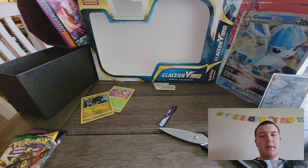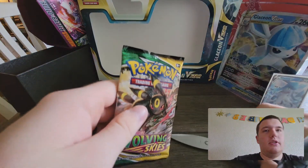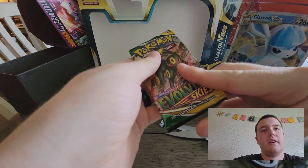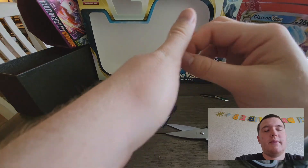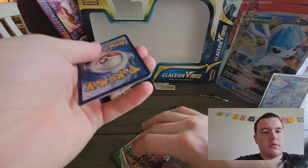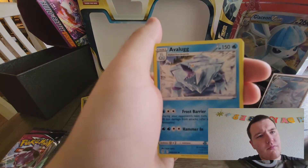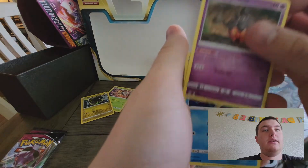The Leafeon box we did pull a rainbow trainer which was awesome, but once again that was out of my Fusion Strike pack. I'm not going to ruin the cards by cutting them too short like that. Here's another code. Fire energy, fire energy — I don't want a badge, I don't want a ribbon, I just want V-Maxes from the set.